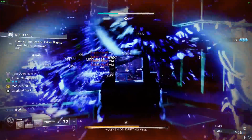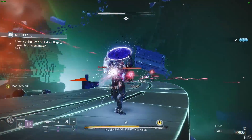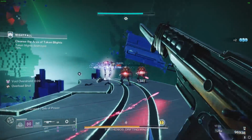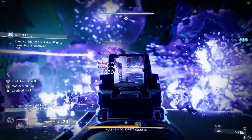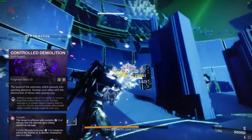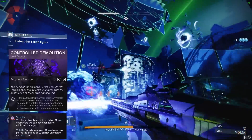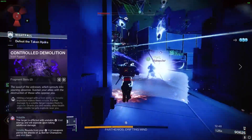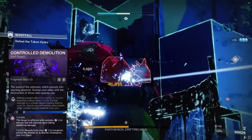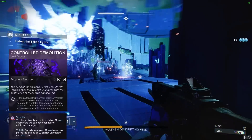Now that we've covered the overall gameplay, let's dive into our aspects. Our dynamic duo today is the incredible Control Demolition and Offensive Bulwark. These two gems will transform your void abilities into a fantastic firework show, impressing you and your teammates. Let's talk about Control Demolition, the master of chaos. This aspect applies volatile to your void abilities like grenades and melee. When you attack volatile enemies, they'll explode. What's even better is if another enemy is caught in the explosion, they become volatile too. It's like a chain reaction of volatile explosions.